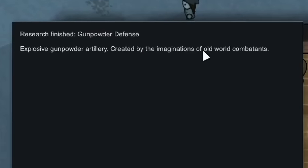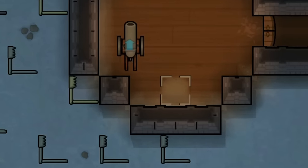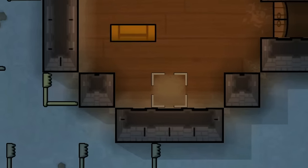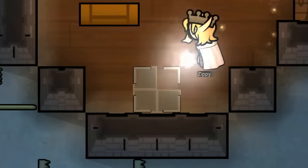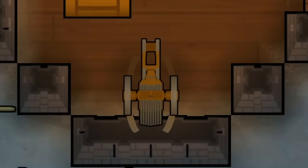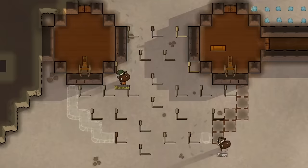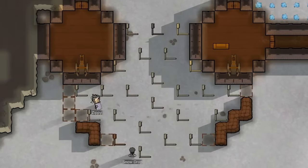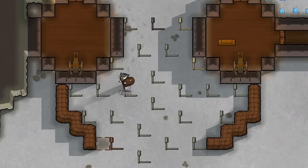We've also finished our research of gunpowder defense, which now means we can actually build our very first organ gun. I actually end up planning on building two of these — one in each tower that is by the entrance with all the spike traps. Using two of these cannons through our embrasures should allow us to cover the entire entrance. We also built some sandbags just for good measure.